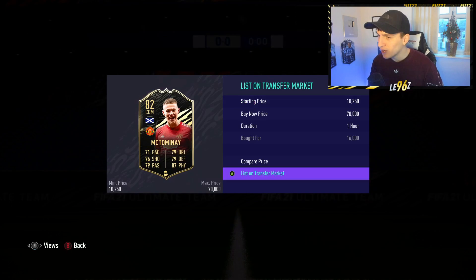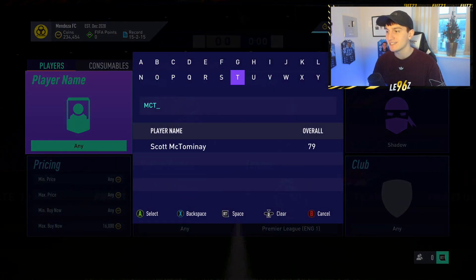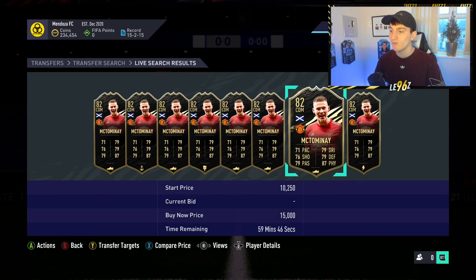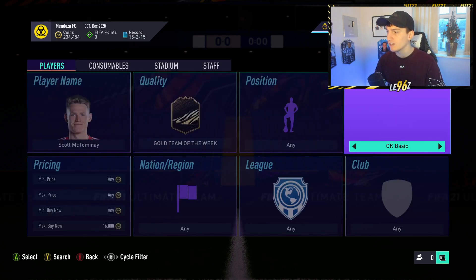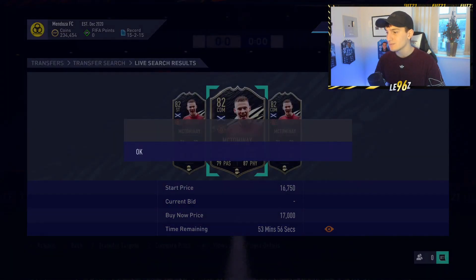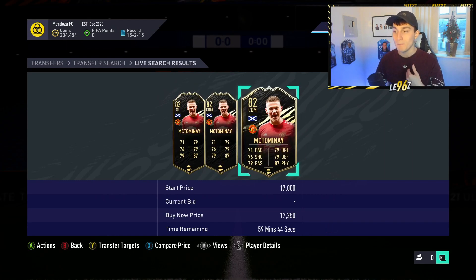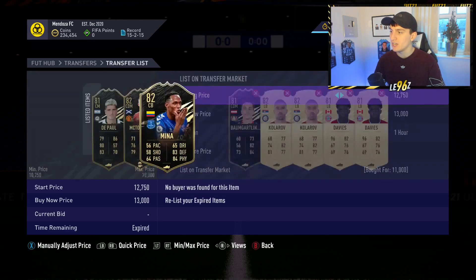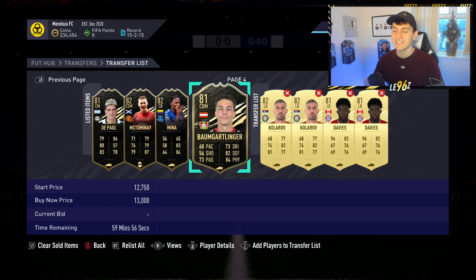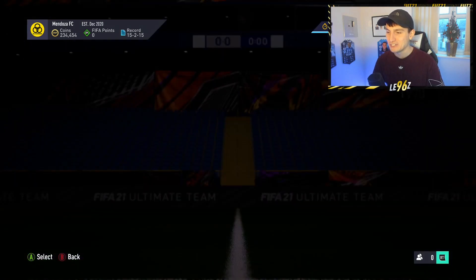What we're going to do with this McTominay is first check how much he's going for without a shadow chemistry style, then see how much the value increases with the shadow. He's actually going for around 16,000 coins, with a couple at 15,000 that will get bought up quickly. With a shadow, theoretically he should be going for around 19,000 coins. I'm going to list mine up for 18,000 coins — there he goes onto the market. With the shadow method you can list for the full hour and it usually sells to lazy buyers. If we get any of those SPCs, this method will be absolutely perfect.